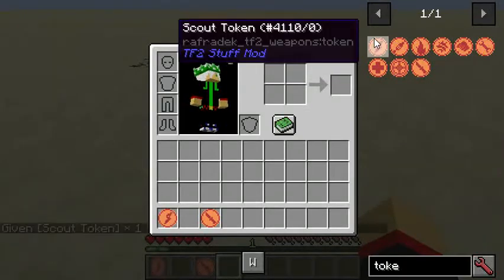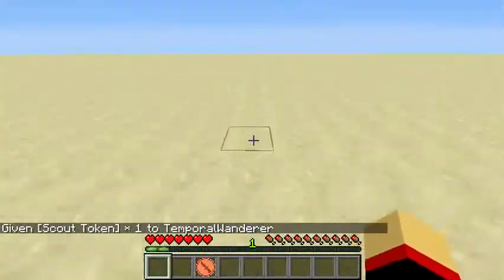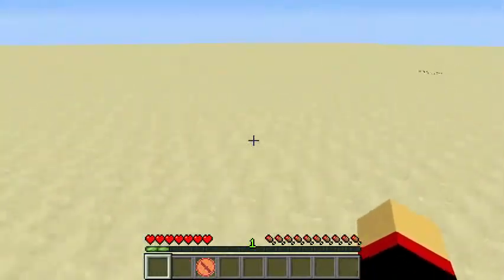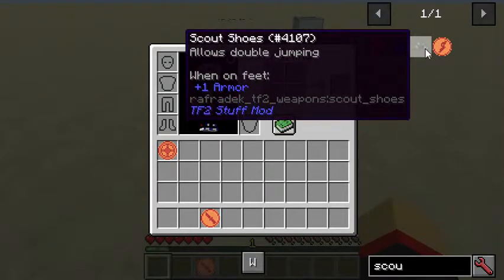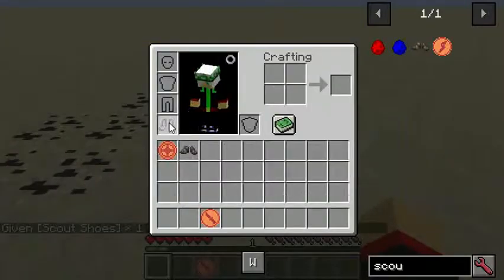So we have the scout — I am the scout here. I could double jump normally! What the fudge? So I don't need scout boots, I don't think. Scout boots still exist, but why would I need them? I could double jump naturally now.